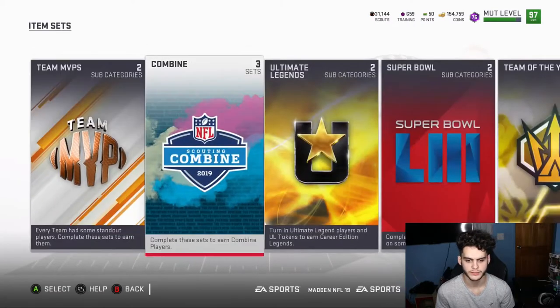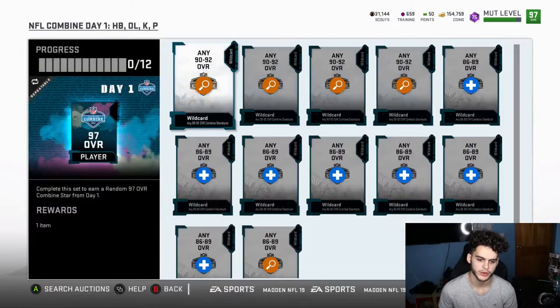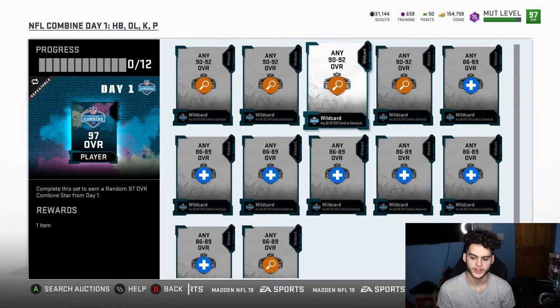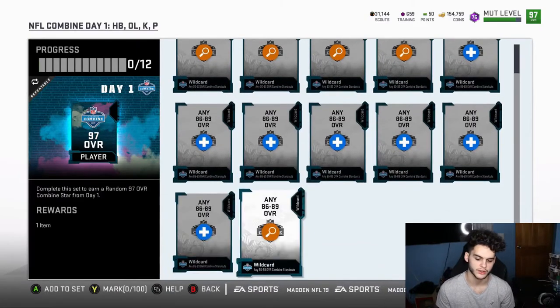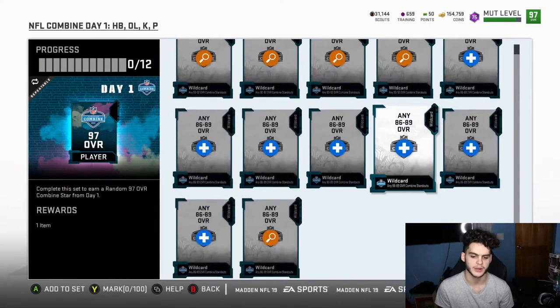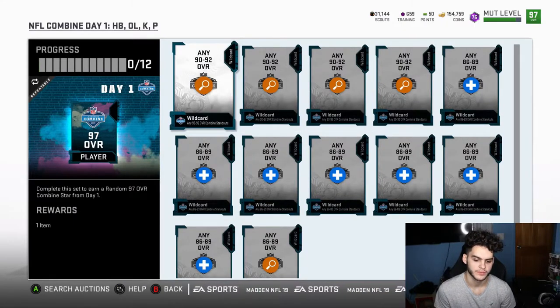Let me show you the set I was talking about. Right here — what you do is keep selling the 90s and start filling out these sets with the 86s you got left over. When you got the extra 90s you throw them in, you finish the set, and then you have all the extra scouts on top of that, and you just kept going and going. I was going to do it that way but I think I was better off just taking the scouts like I did.